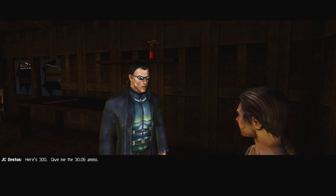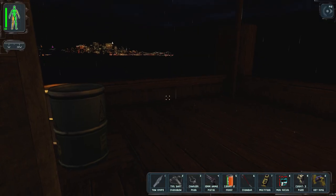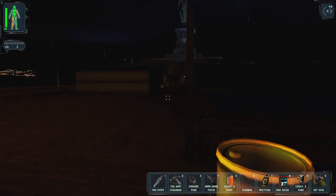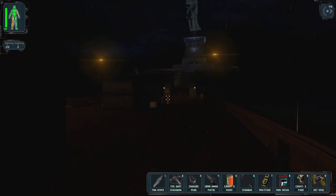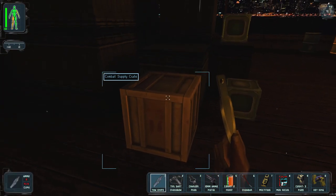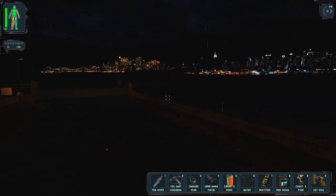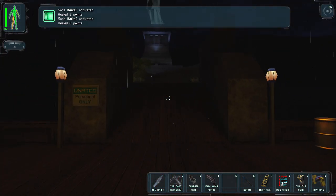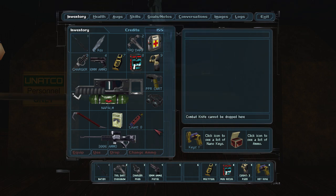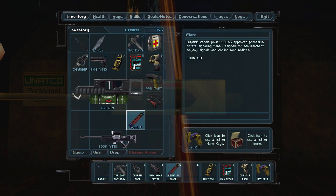I'm at 155 credits, so now I can't afford anything else. I can't really use the sniper rifle until it's silenced — otherwise it'll attract way too much attention, which has already gotten me into trouble. There's a TNT box over here and a crate. I keep accidentally throwing my melee weapons because I'm right-clicking. I'll keep the throwing knives but drop the things I don't need. Why do I have a napalm flamethrower in my inventory?!